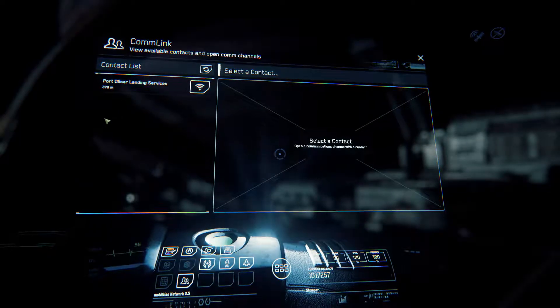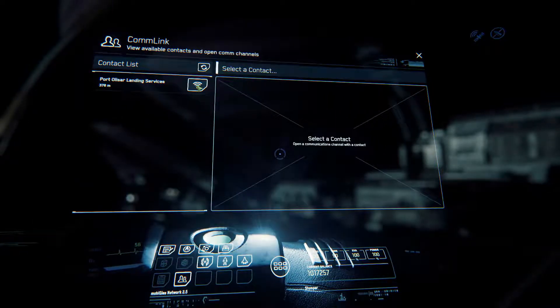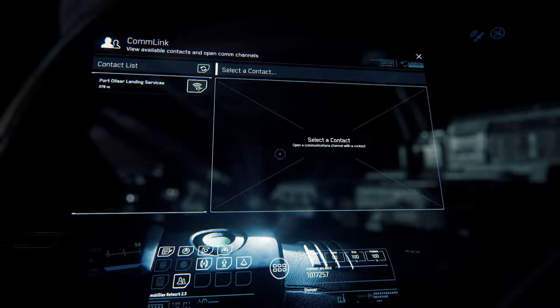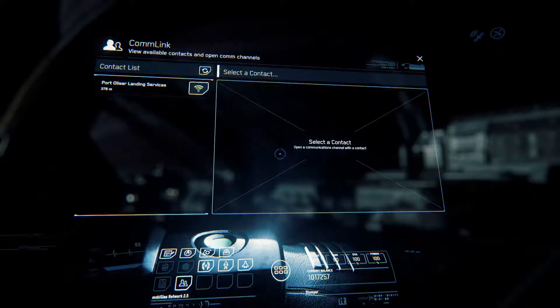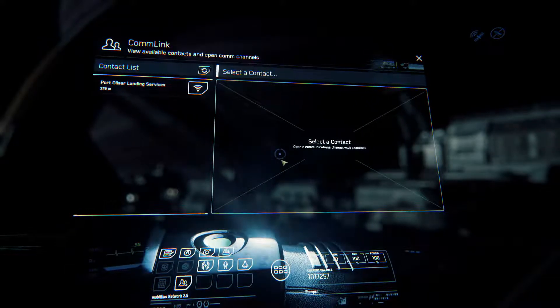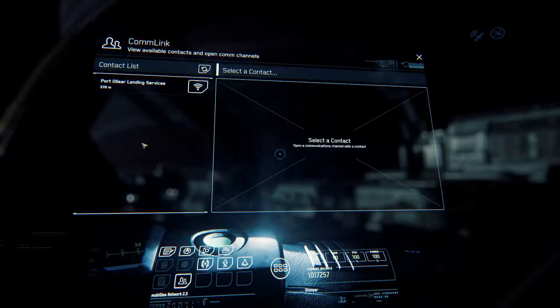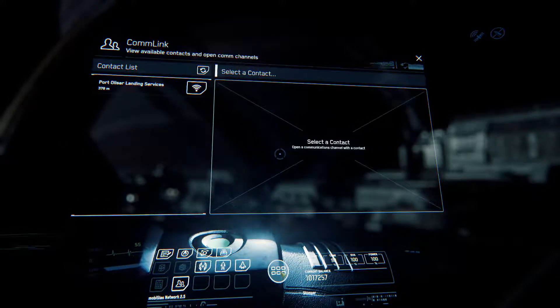And this is your Contacts screen. Right now the only person I can hail in the area is Port Olisar — really the only people you can hail right now are landing systems. Later on you'll be able to hail other players, make your own contracts, put them out, and then people will hail you individually and you can accept or decline. That'll be pretty neat when it happens.